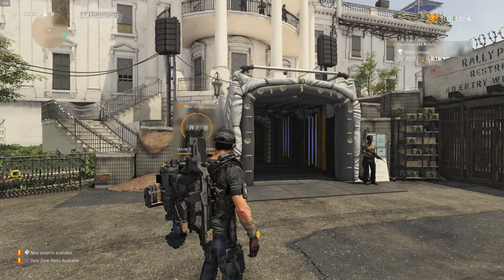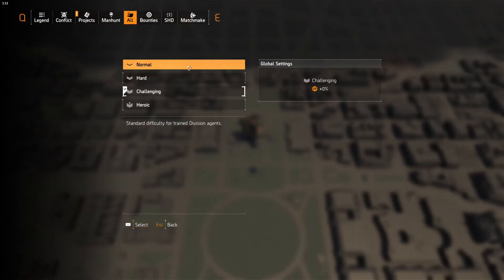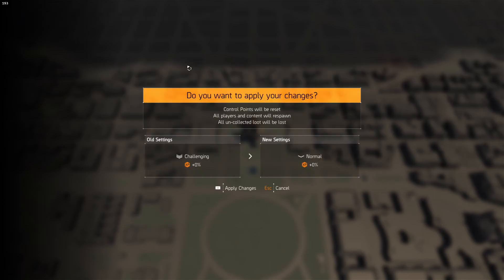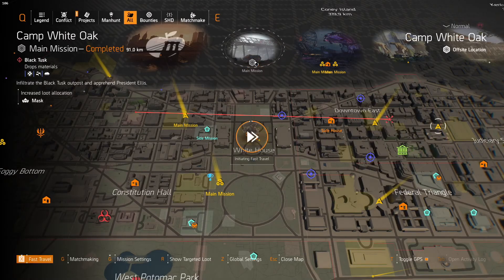The first one we're going to get is the quickest — it's the Achilles Pulse at Camp White Oaks. What I want you to do is change the world difficulty. We're actually going to change it to normal, because there's honestly no reason to run this at any high level. The idea is to get the skill and nothing else. So just change it to normal and go from there. Once your map reloads, we fast travel up to Camp White Oaks.